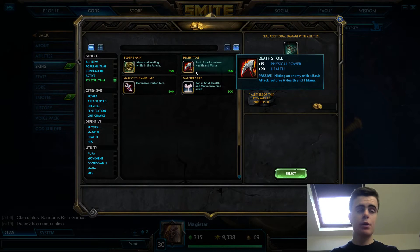If you want to play more passive, I'd recommend Death's Toll. Death's Toll gives you 15 physical power and 90 health. Its passive is the main difference: hitting an enemy with a basic attack - minion or god - restores 6 health and 1 mana. So Death's Toll is better for farming and sustaining your lane, keeping you healthy and not running out of mana. If you have a better early game, get Bluestone; if not, get Death's Toll.